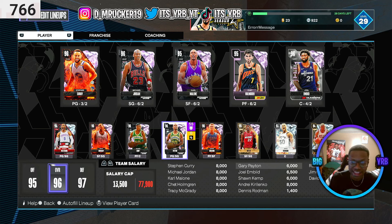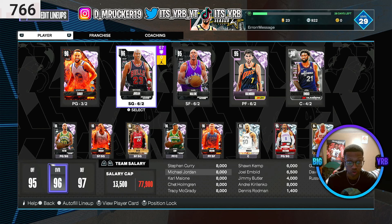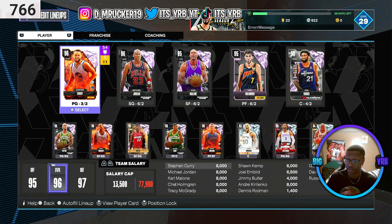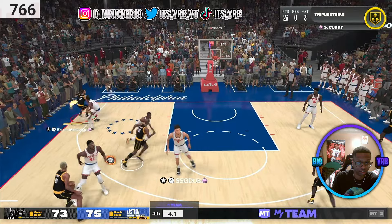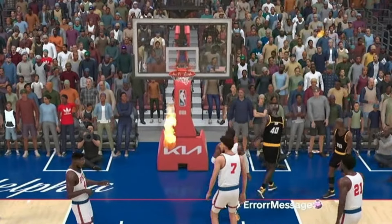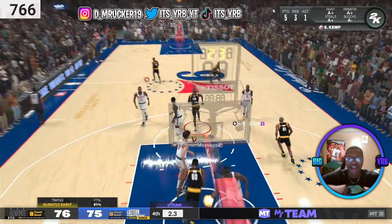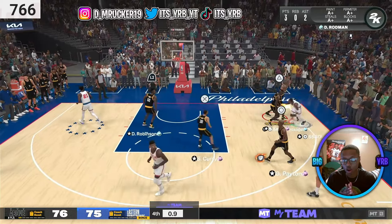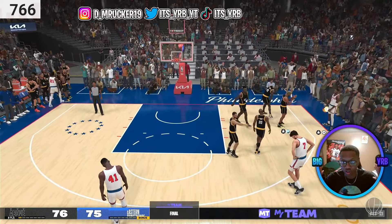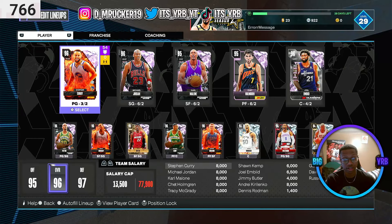Gary Payton is a dog - like, a dog! Gary Payton's defense goes crazy. I've been going crazy with the Steph Curry card too, and the unlimited games I've had have been close. Look at this - it's 73 to 75 with 5.2 seconds left. I drive right to the corner and I see Sean Kemp. I pass to him and he goes for the and-one to tie it up. Pink Diamond Sean Kemp making a great debut! I go for the shot, and we have to play lockdown defense. He's all trapped up - it's too late. I snuck away with the win!